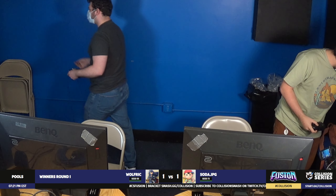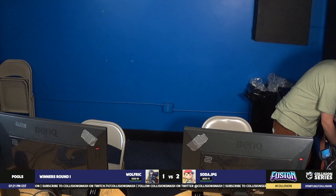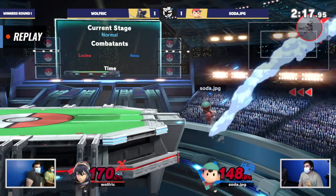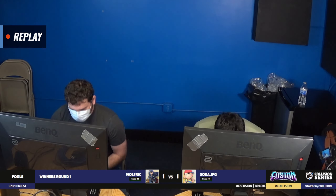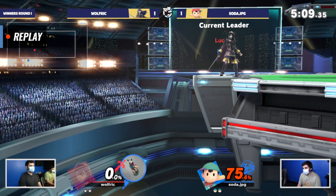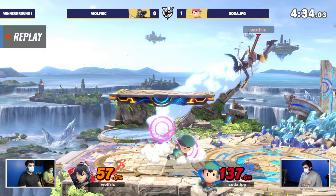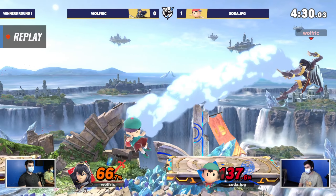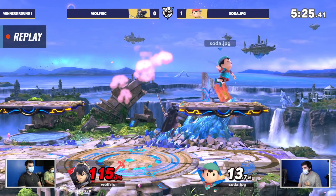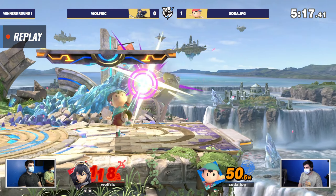Soda taking it over Wolfrick in round one — putting on a clinic on how to get out of disadvantage against a character like Lucina. We saw some very creative recovery routes, creative edge guarding and reversal situations. Soda started to make Wolfrick antsy, conditioning him to throw out early dolphin slashes. Wolfrick started abusing it out of disadvantage and Soda caught on. The back air was the MVP — bear we trust. PK fire also did so much work — Wolfrick just wasn't entirely ready to play around that option.